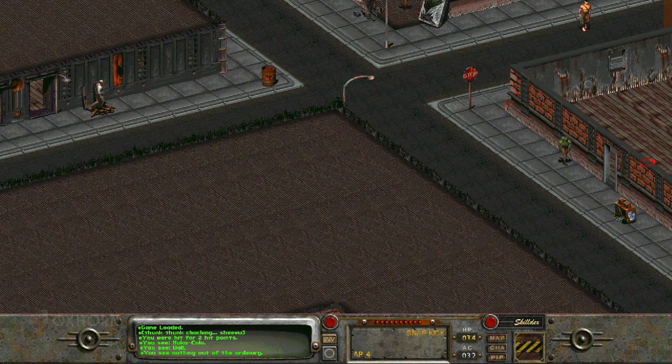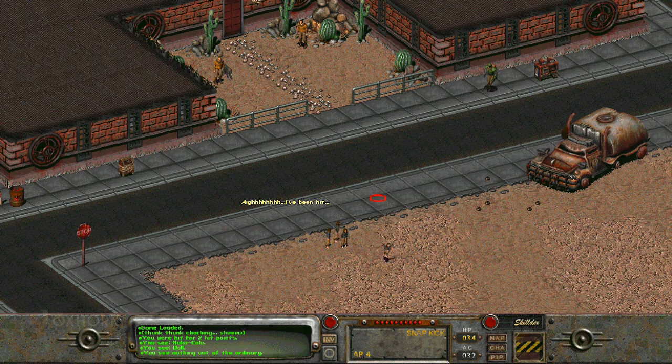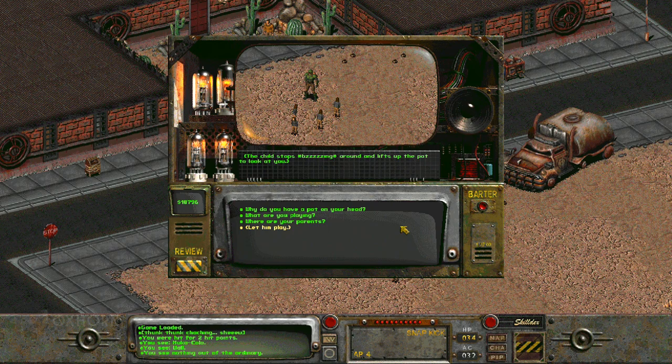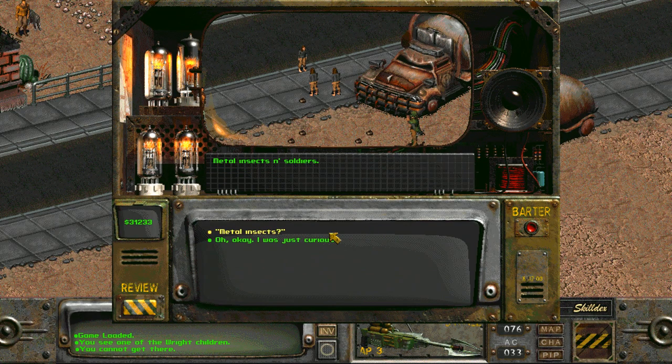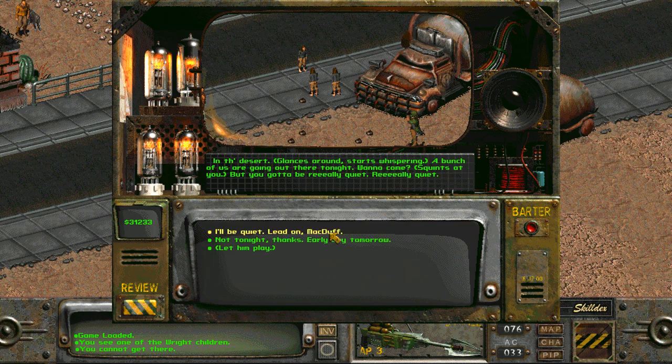Finally, there's Orville Wright. In my video on the Wright family, I pointed out his small children playing in the sand outside his house, but we quickly pass them by. They're running around saying, 'Argh, I've been hit. Bang, bang,' — clearly playing. This time, we can talk with them. The child stops and lifts up the pot to look at you. 'Why do you have a pot on your head?' we can say. 'It's not a pot, stupid. It's my helmet,' says the child. 'Whoa, sorry there, fearsome helmeted warrior,' we can say, and he glares at us suspiciously. 'What do you want?' 'What are you playing?' we can ask. 'Metal insects and soldiers,' he says. 'Metal insects?' we ask. 'Yeah, metal insects. We saw one when we were out in the desert. It was as big as a house, and it had metal people in it.' 'Really,' we can say. 'Where did you see it?' 'In the desert,' and he glances around and starts whispering. 'A bunch of us are going out there tonight. Wanna come? But you gotta be really quiet, really quiet.' 'I'll be quiet,' we can say. 'Lead on, Macduff.'